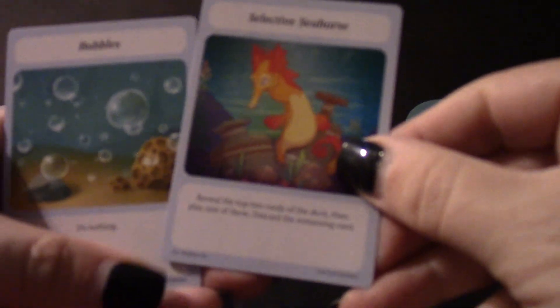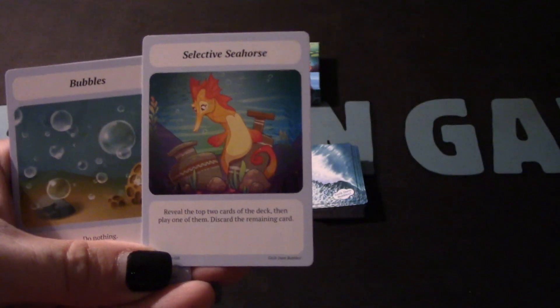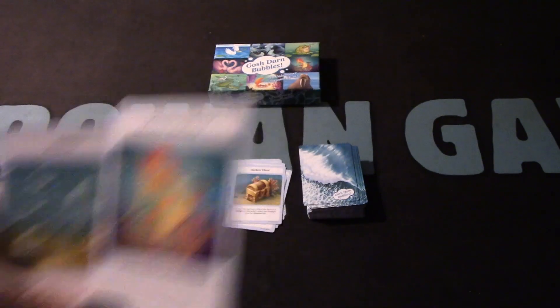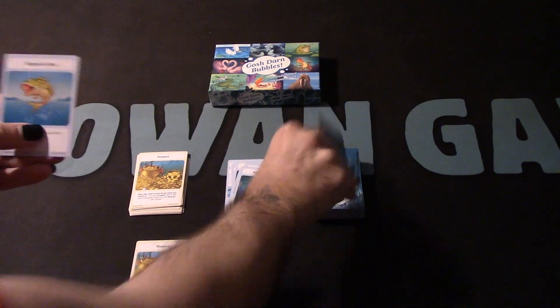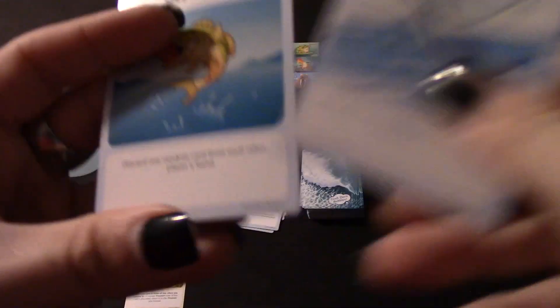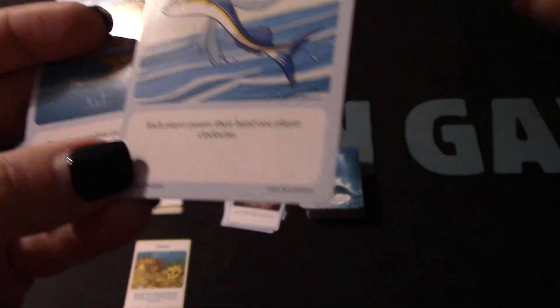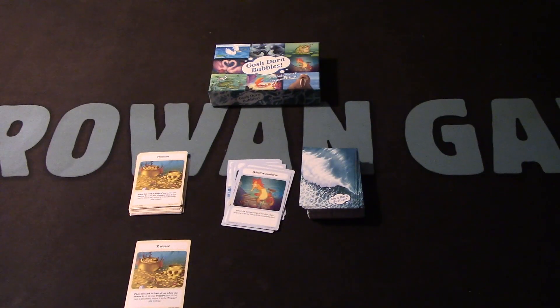There are a lot of different abilities on your aquatic animal cards. Like Selective Seahorse — it says: reveal the top two cards of the deck, then play one of them and discard the remaining card. I got a Slap of the Base and a Fair Wins. Fair Wins says: discard one random card from each other player's hand, or each player passes their hand one player clockwise. Let's go ahead and make somebody discard their cards.